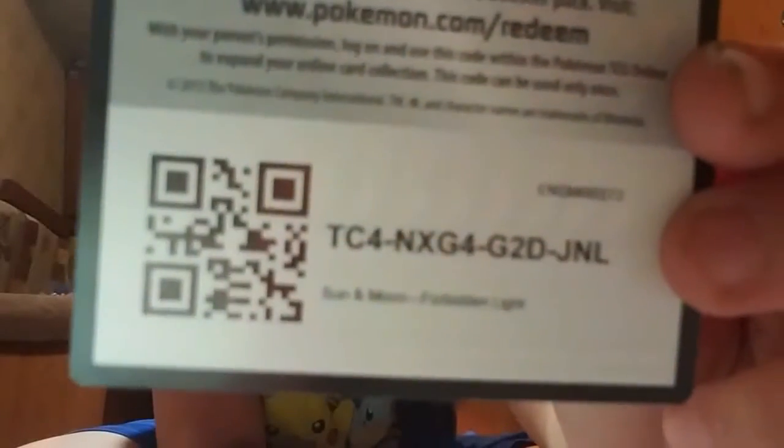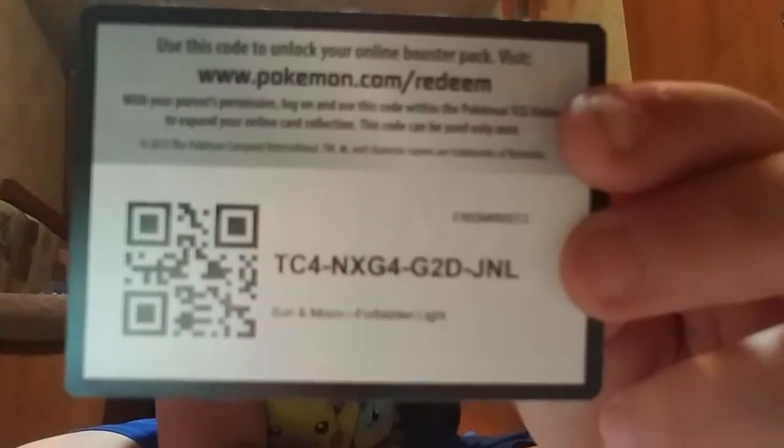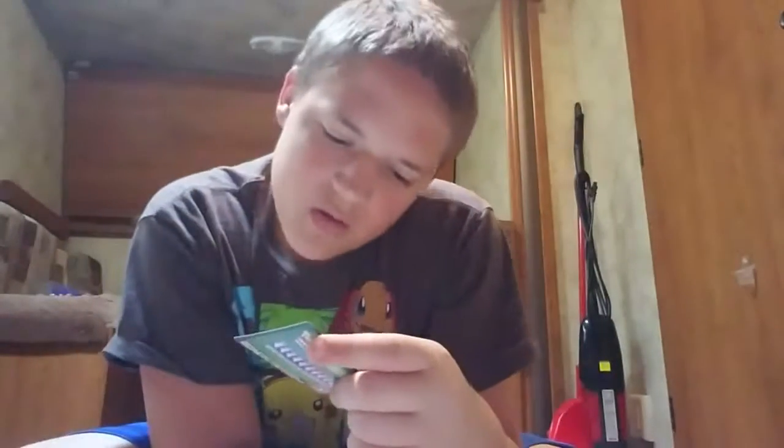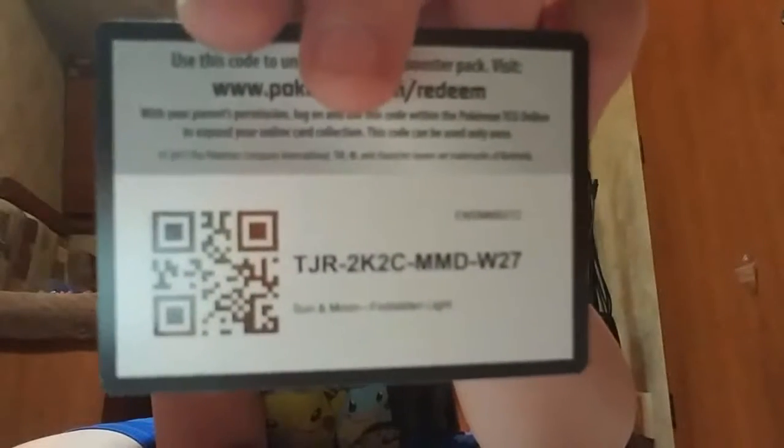Anyways, I'm going to continue reading the cards. The first code is going to be... T, J, R, 2, K, 2, C, M, M, D, W, 2, 7. It's so hard to read it backwards, but you guys — it's easy to read. What is your problem? Unless it's still hard for you guys to see too, which I totally understand because I'm having trouble reading these.